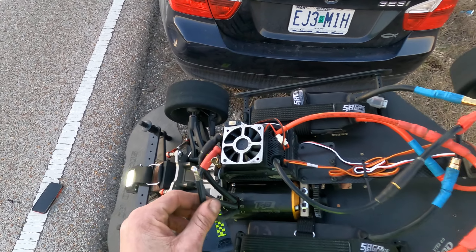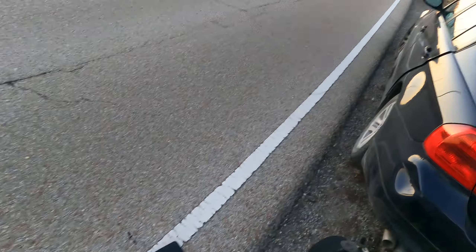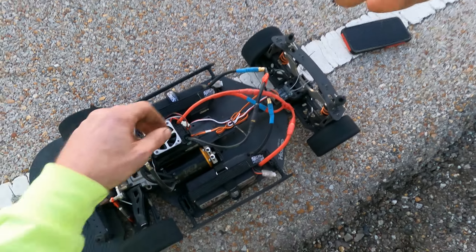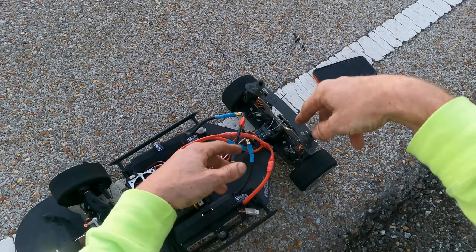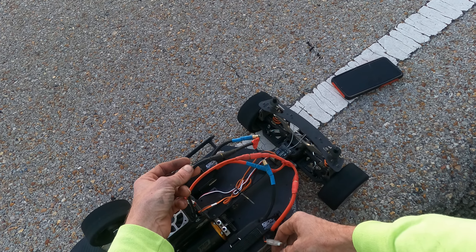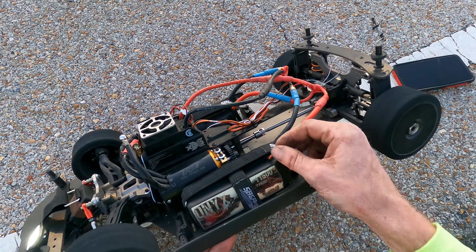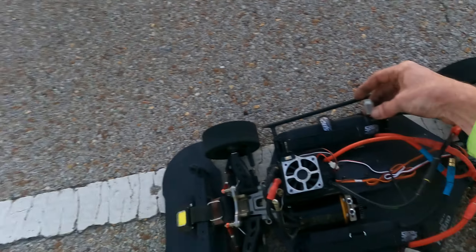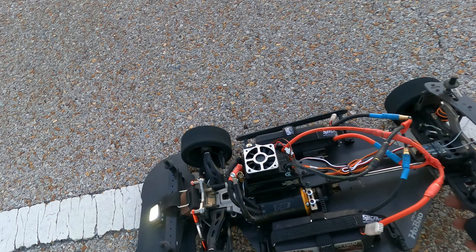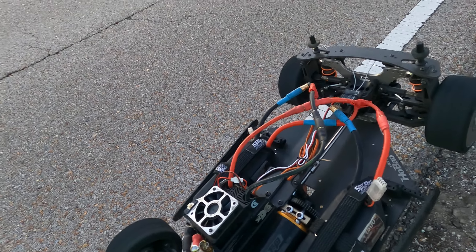I put some 90s on there. It's a big can — 5660 motor in this car on 3S. I couldn't find my parallel connectors so I just whipped these up real quick to get out here and run this thing. It's red to red, black to black. These are my Onyx 3S packs — two of them in parallel. I got some crazy setup in here. This is a badass car. I like the V2 — the 2.0 — and all the new changes they've made with it.